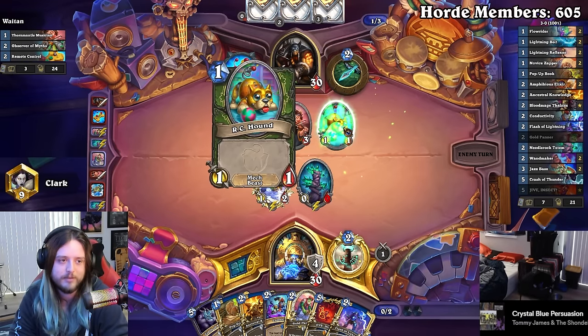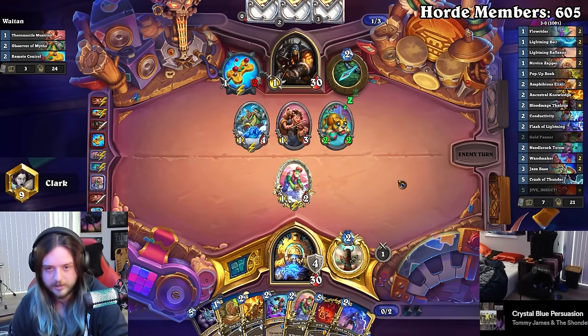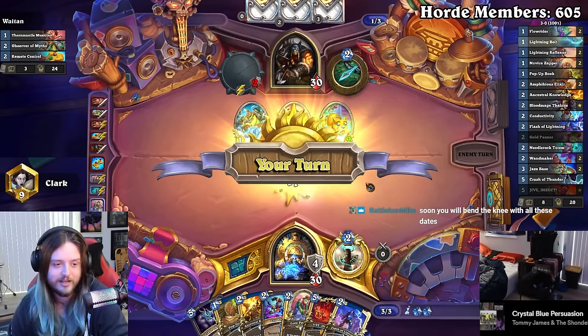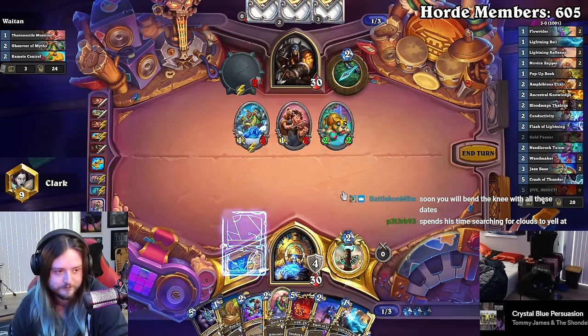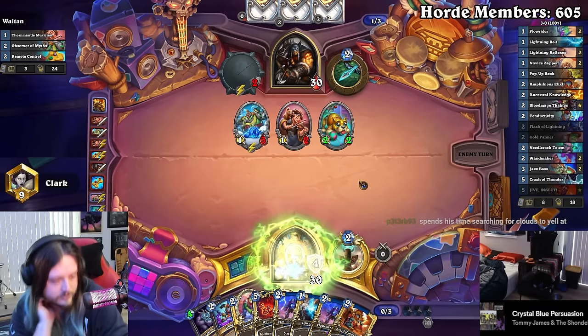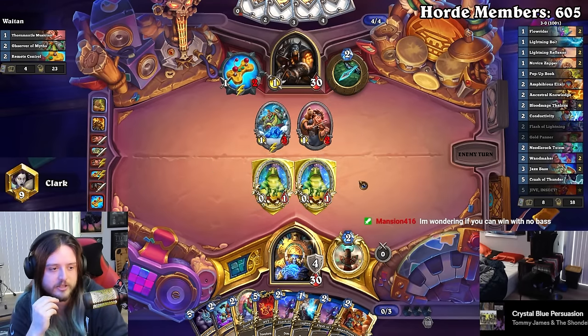Lol order on these trades depending on if he has a rush card or not. I found a meta breaker — y'all are just mad that I found the meta breaker. Need to do this because we have to survive, though it sucks to get rid of our taunt card. Next turn I'll probably have the Lightning Bolt, the one-three — nah, just play Crash. Or just play Flash.